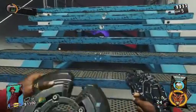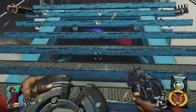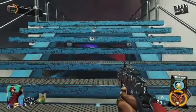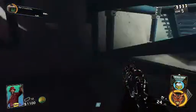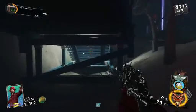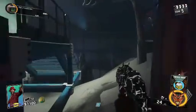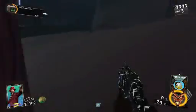Once you're behind the arcade room at the top of the stairs, throw the transponder grenade below the fourth staircase. As you can see I mess up a few times but I get it on my third try. Once you get the transponder grenade to stick outside of the map, you're ready for the next step.